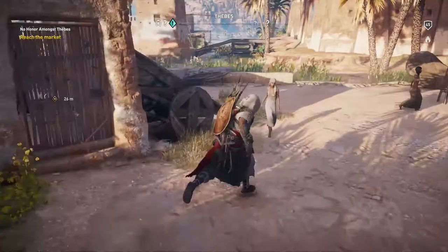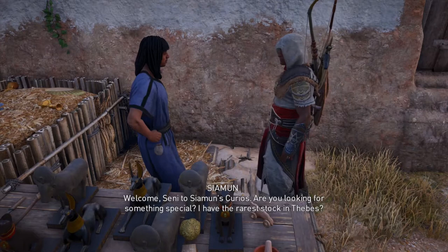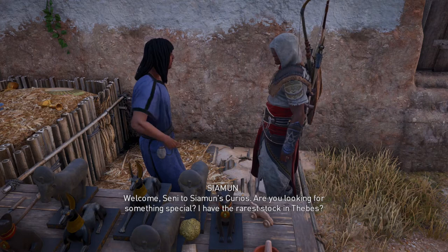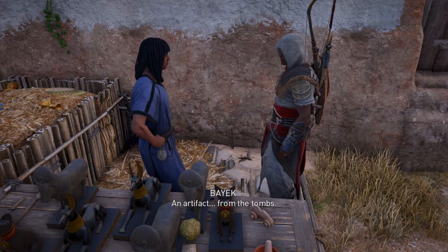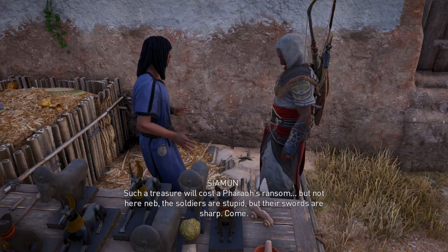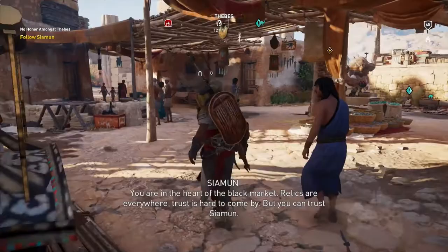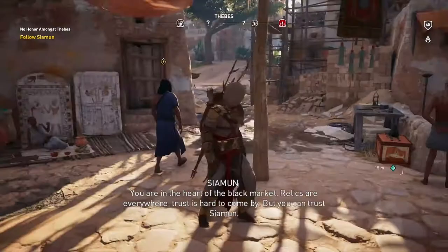If the relic was stolen from a pharaoh's tomb, someone here must know the thief. Welcome, Senni, to Siamen's Curios. Are you looking for something special? I have the rarest stock in Thebes. An artifact from the tombs — such a treasure would cost a pharaoh's ransom. Not many merchants — hey, did I just find it on my first try? Nice. You are in the heart of the black market. Relics are everywhere, trust is hard to come by, but you can trust Siamen.